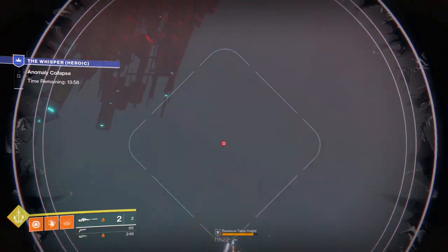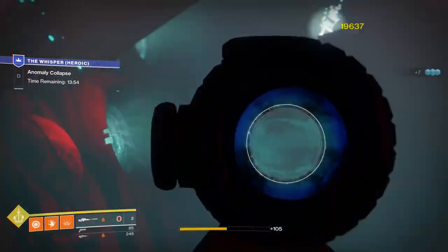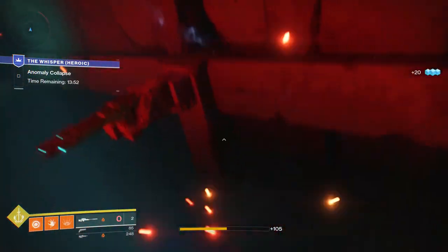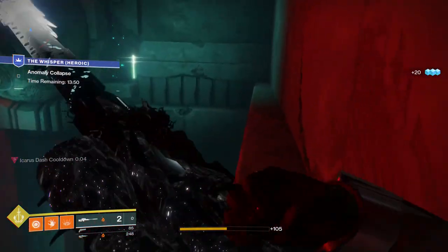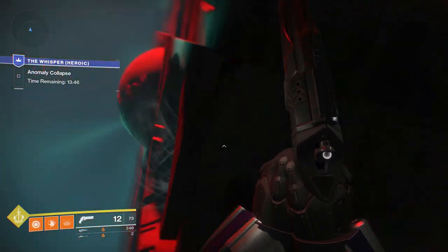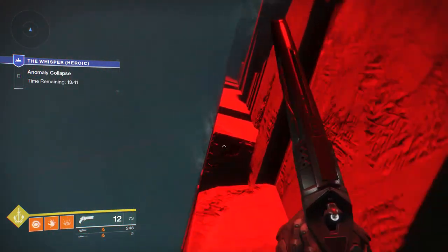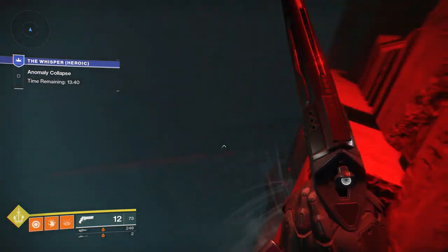Once you get here, you're going to want to probably take out the knight — obviously it's not necessary. You're going to want to jump over to the right side where you would normally go, and just go past that last teleporter.